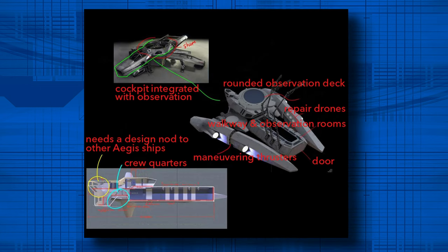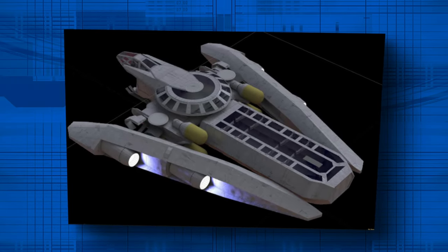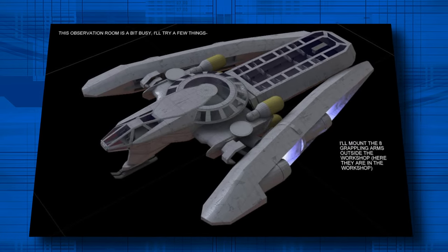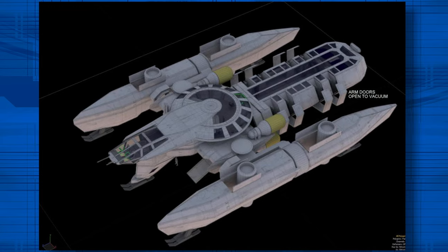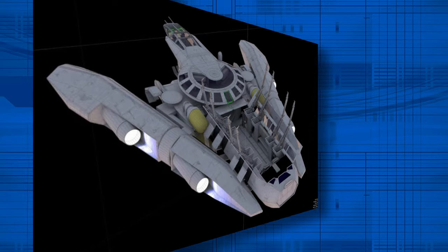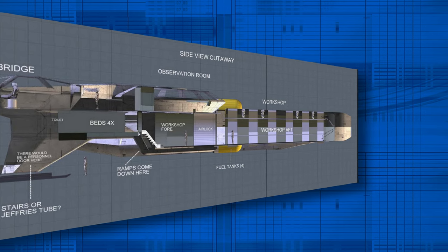In response to CIG's first feedback, the focus shifted towards incorporating a more definitive Anvil Aerospace aesthetic into the Crucible's design. A key element CIG wanted to see was a large, circular observation deck, which would not only enhance the ship's functionality but also its visual appeal. Integrating this feature, he strategically placed four yellow fuel tanks, as specified in the design brief, around the observation deck both above and below it. This addition not only adhered to the brief, but also added a striking visual component to the ship's profile.